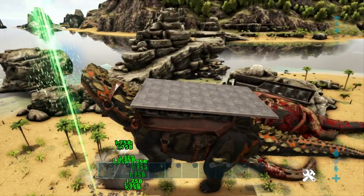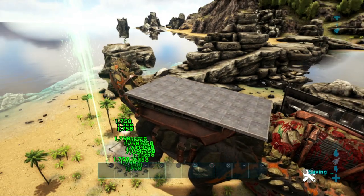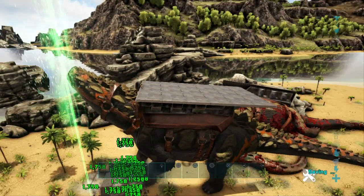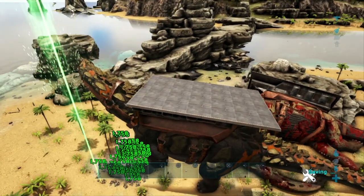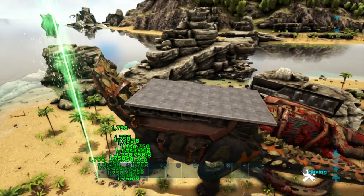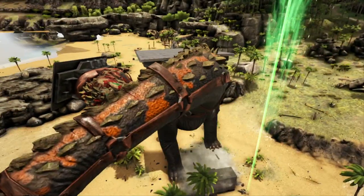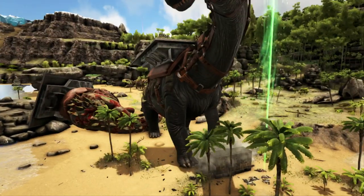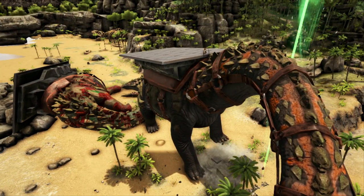We're easily able to break apart the turrets. Even if the turrets are set to players only, you can easily build a little box around yourself and you'll be safe. The Titanosaur is the king of soaking: it has a huge health pool, reduced damage intake, and has the ability to destroy turrets in one hit. It's ridiculously powerful.